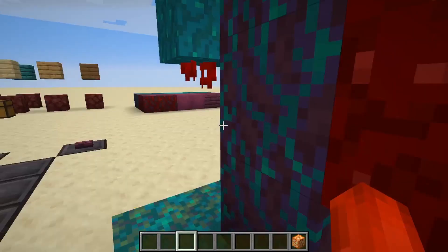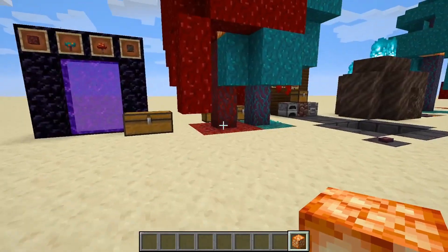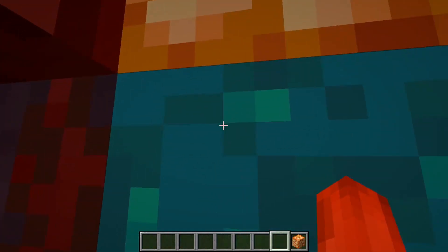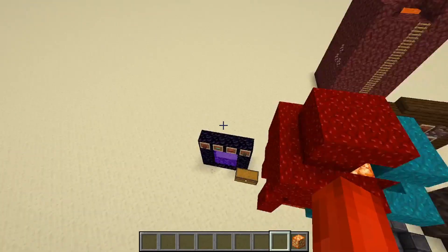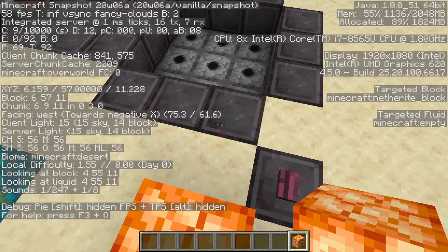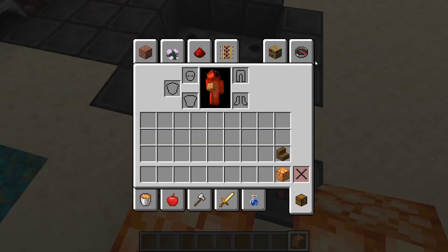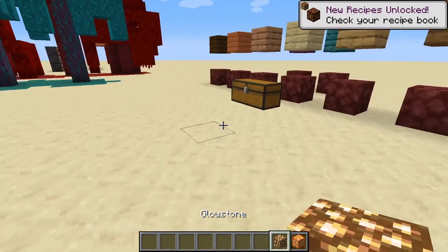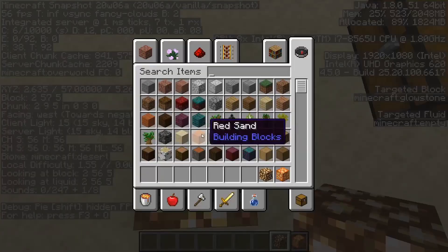We also have in this update, or snapshot, shroom lights. If you notice, we have a shroom light right here in our little mushroom tree hybrid thing. These are almost like glowstone and they emit a light level of 14. I checked — glowstone is also 14. So that's cool.